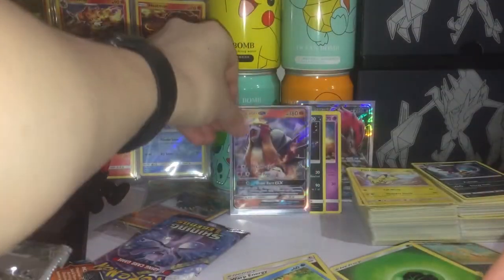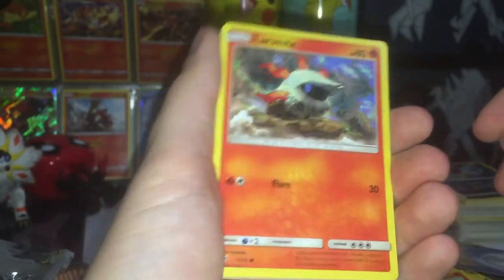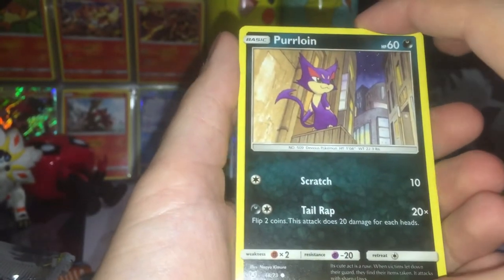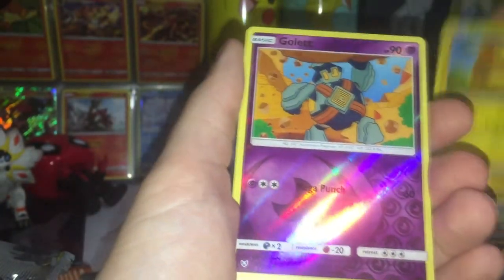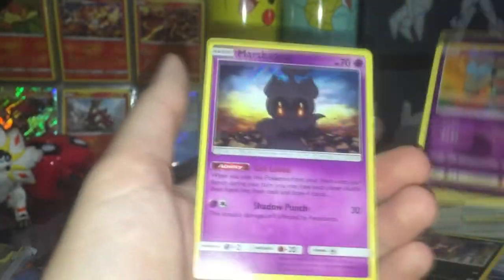Awesome guys — two GXs so far, we've still got two packs left and we've got the Mewtwo pack. You know what we could get out of this Mewtwo pack — a test tube Mewtwo! Leaf energy, Switch, Leaf energy, Switch, Warp Energy, Arbok, Litten, Larvesta — cool looking Larvesta. Purloin — I don't like that, it's kind of like a Batman in Gotham situation. Croconaw, Pikachu, our reverse is Golurk — interesting artwork. And our rare is another Marshadow.